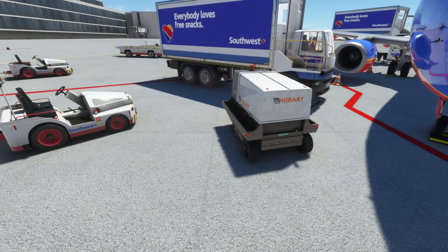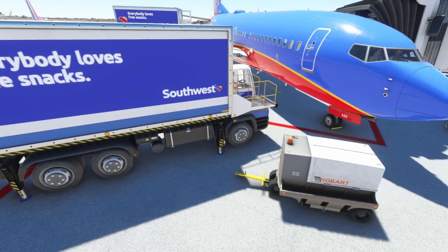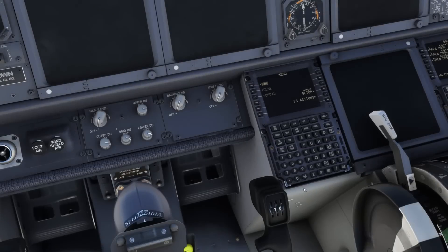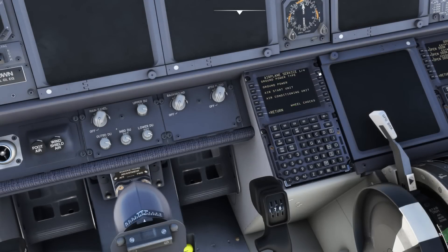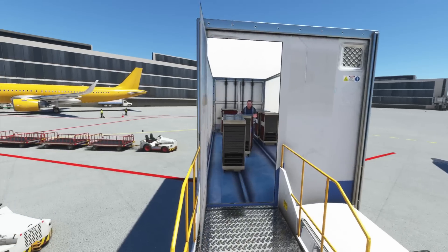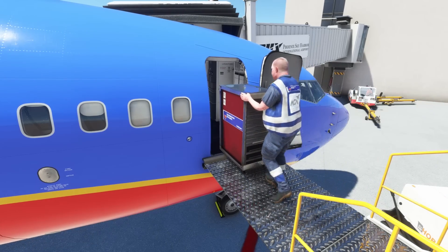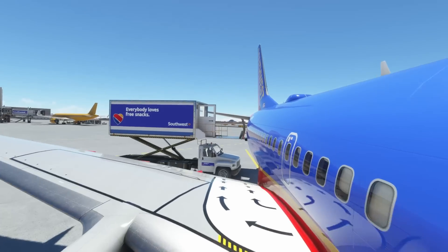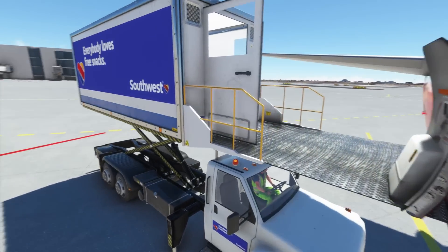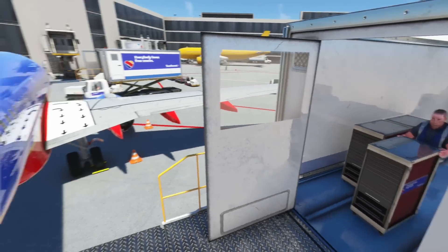Why isn't external power available? That could be something with the 737 — why the external power is not available. I need to check the ground power type setting. I don't want to request it and then double request it. The doors are opening — let's go back outside. Look at that, there he goes. I love this stuff. That is totally awesome.